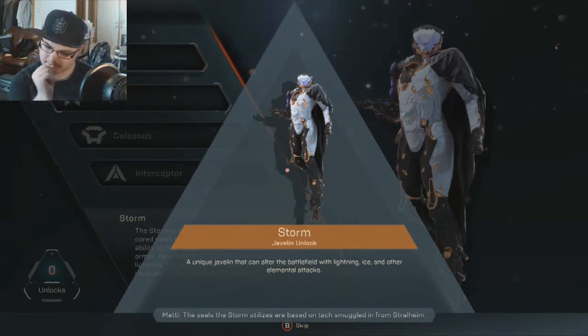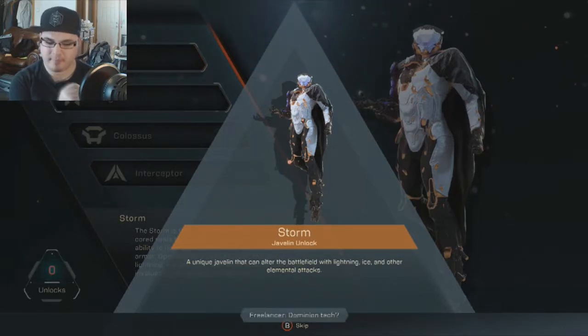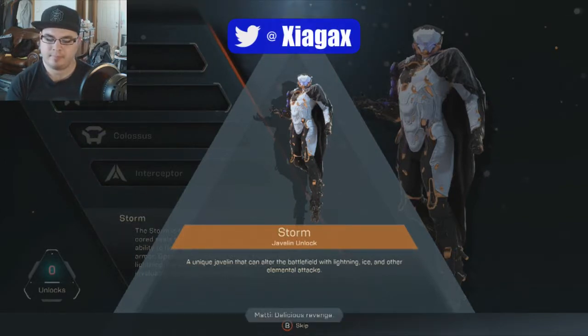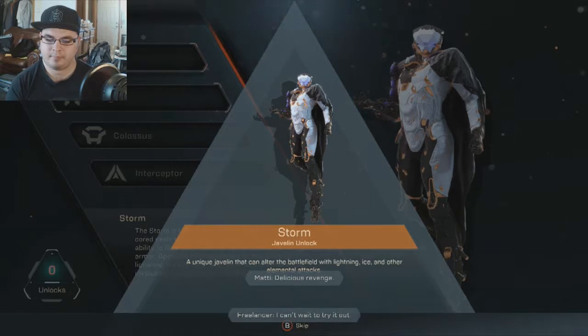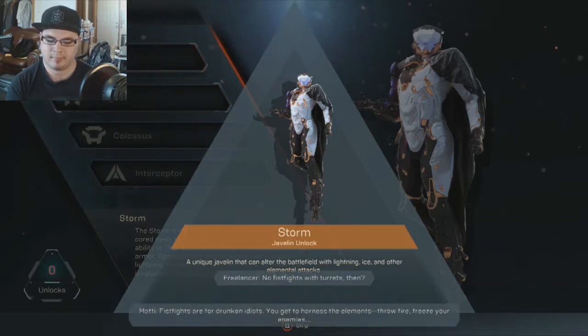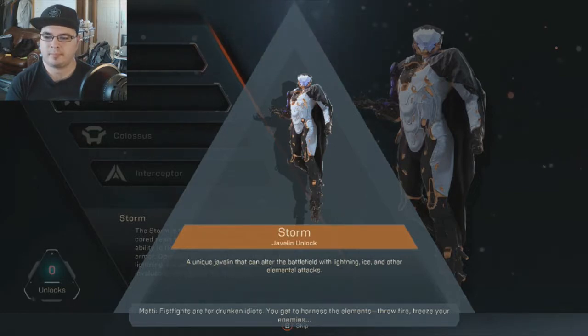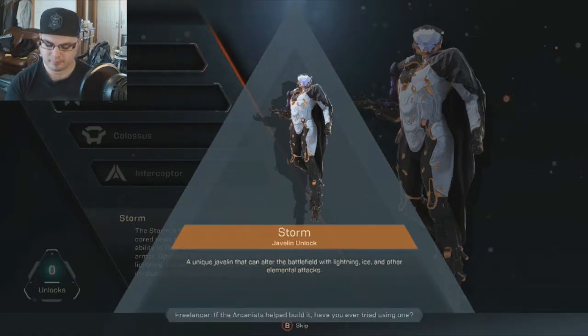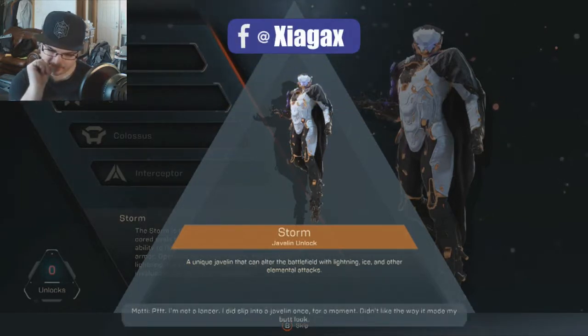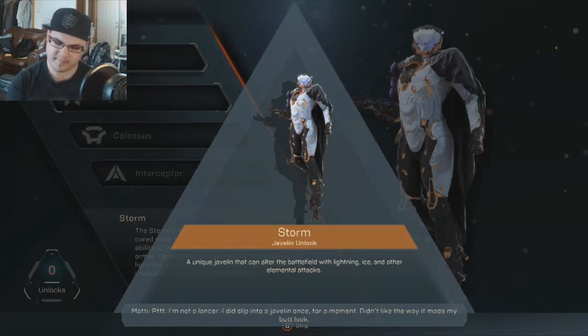The seals the Storm utilizes are based on tech smuggled in from Stormheim — Dominion tech. Helios engineered an arcanist enhanced to use the Dominion's knowledge against them. Delicious revenge. The Storm can't take damage like a big stompy Colossus — no fistfights with turrets. You get to harness the elements, throw fire, freeze your enemies. The arcanists helped build it.